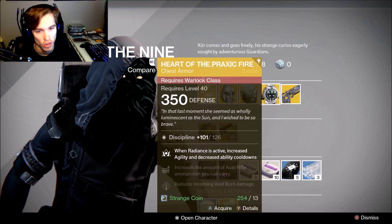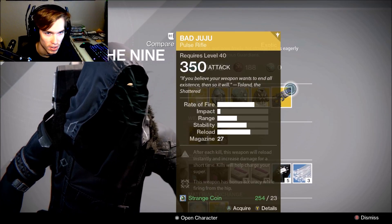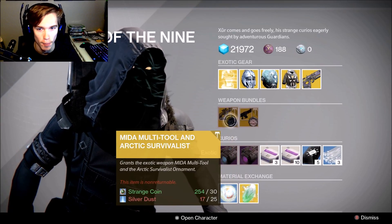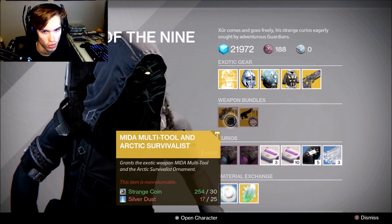For Warlocks it also gives increased agility and decreased ability cooldowns. For the weapon this week it is Bad Juju. For the weapon bundles it is Red Death and White Witch, and then Multi-Tool and Arctic Survivalist.